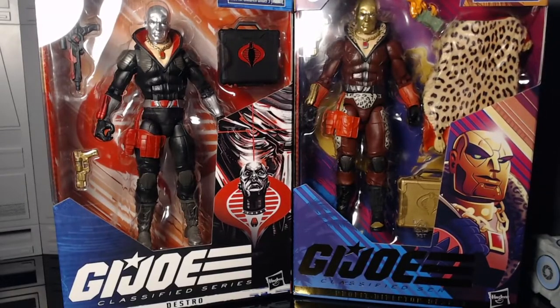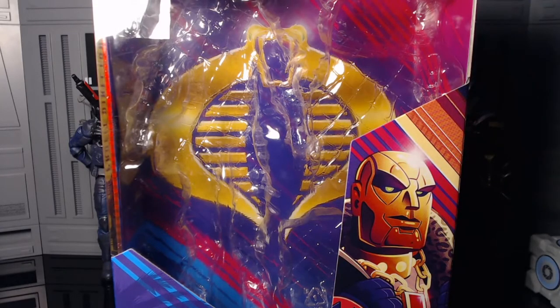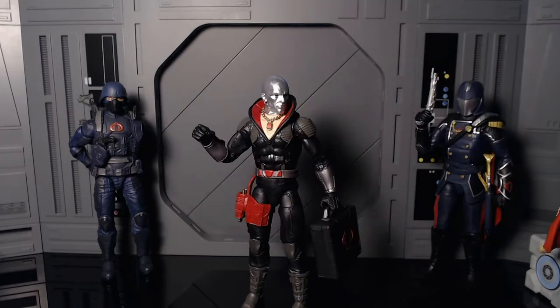I'm going to get these out of the packaging. I didn't even notice this but inside the packaging you've got a golden Cobra logo — it's printed to look like gold. This box is super unique compared to the other boxes. Here they are out of the packaging — these guys are pretty sick. The accessories alone make these figures worth it. Let's dive into the accessories, starting with regular Destro.